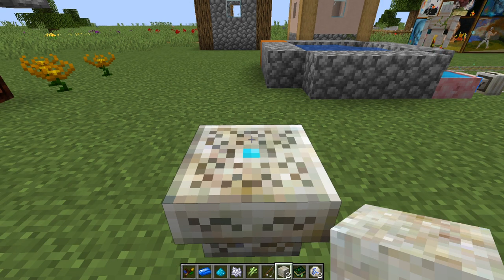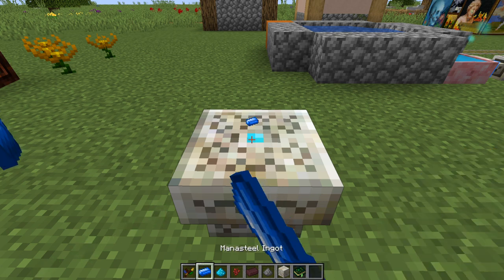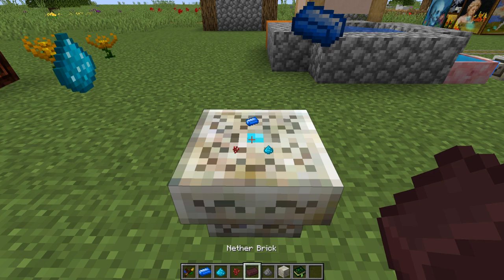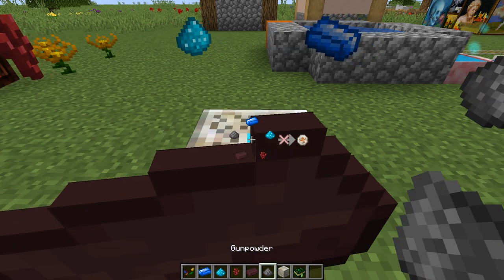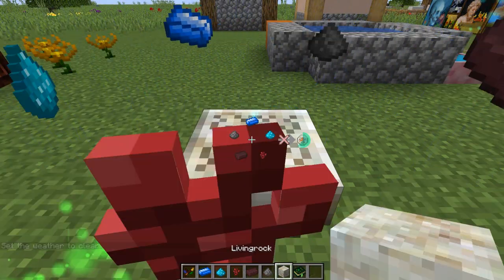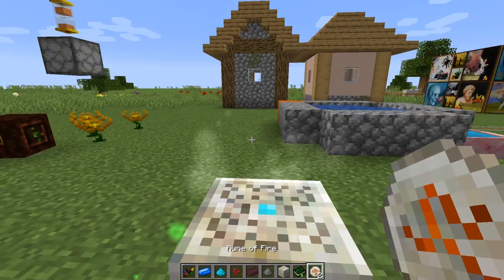This process will give you two runes of water. The rune of fire is made with one mana steel, one mana powder, one nether wart, one nether brick, and one gunpowder. Wait for it to process, then living rock, shift right click, and pop goes your rune of fire. You get two runes of fire for this recipe.